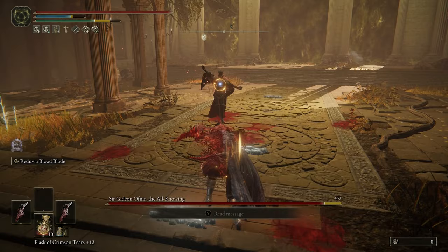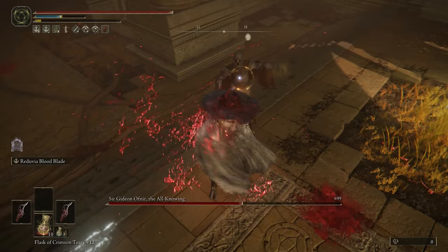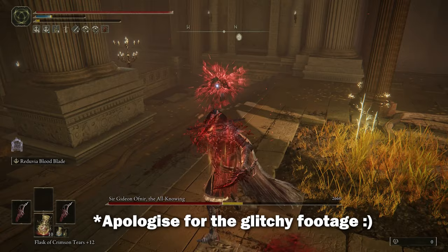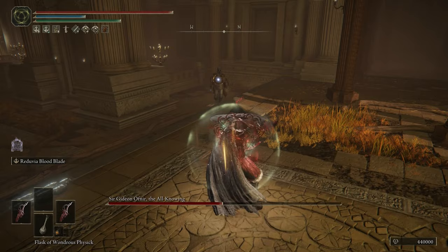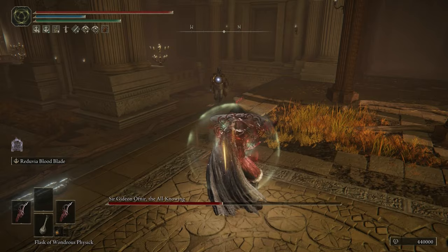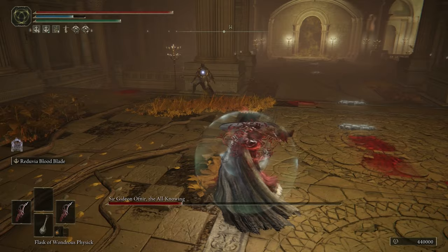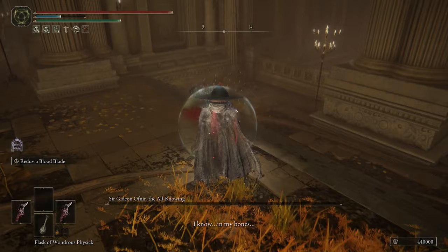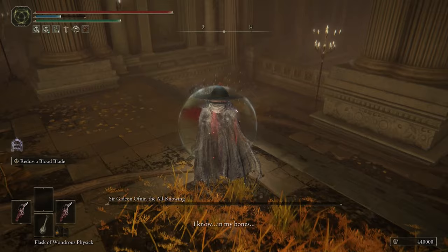If you are worried about protection, you could swap in the Dragoncrest Talisman instead of the Carian Filigreed Crest, or put those Strength points into Endurance and run a heavier armor set. There are obviously a few ways you can tweak this build, and I do encourage it. If you've got any way to make this build better, hit me up in the comments — I'm sure there are many people who would be grateful. Honestly, I'm not the greatest Elden Ring player, and I'm sure there are ways to fine-tune this and probably squeeze out another hundred or so damage somewhere.